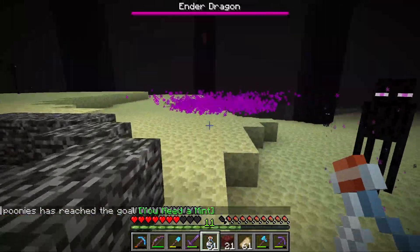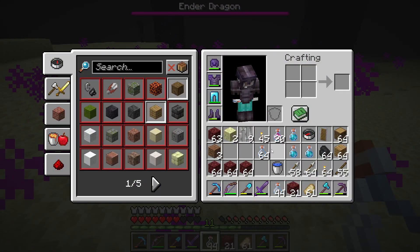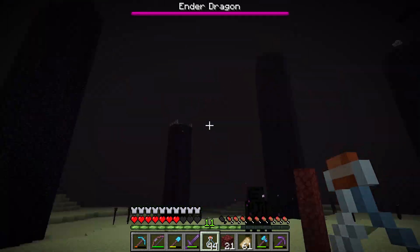Wait for the dragon to throw up on the ground. Spam right click with your bottle and you can get Dragon's Breath for the You Need a Mint goal.